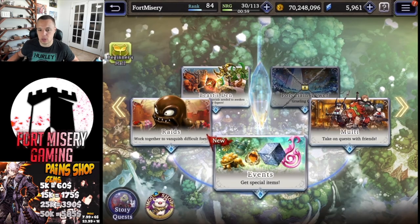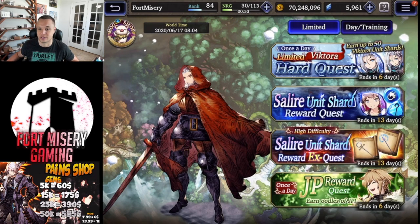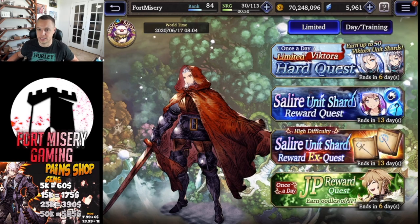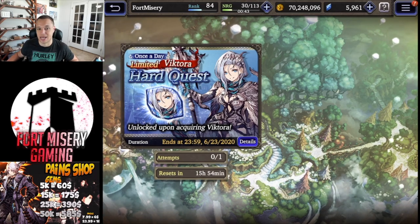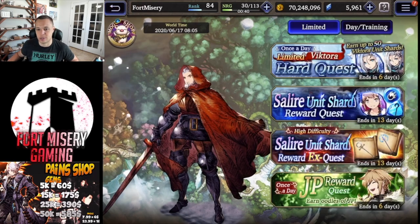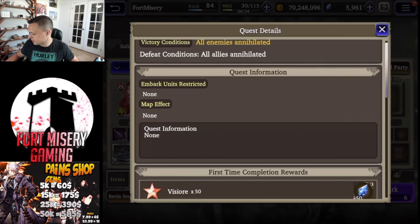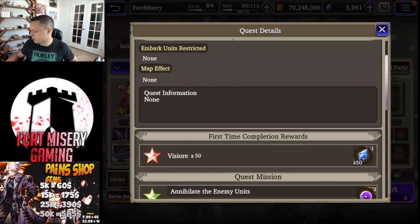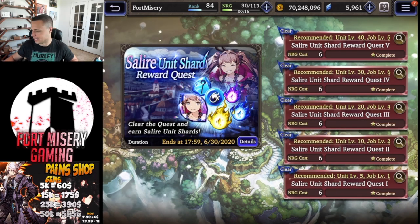Let's go into events. There are only three new events besides the JP daily quest — do that every day for a lot of JP for your new units. You can only attempt the Salary event quest once a day, and I can't attempt it unless I have Victoria. Quest five specifically requires 15 completions to get all the rewards, which I'll show in the mission tab.